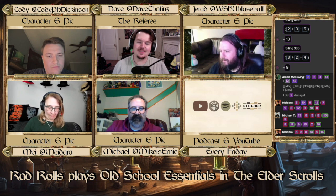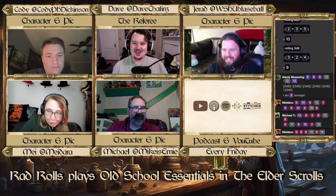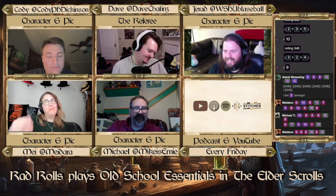We played Fallout 2D20 where we're looking for low rolls — again, we're looking for low rolls this time around, so it's very confusing. We're going to be very excited about ones. So the way it works is you have a THAC0, which is an official term from Advanced Dungeons & Dragons — to hit armor class 0.